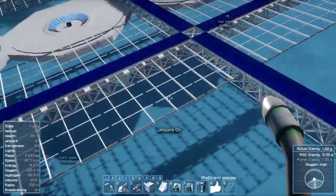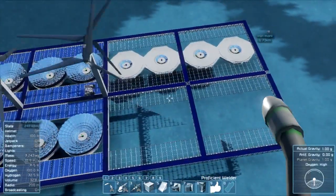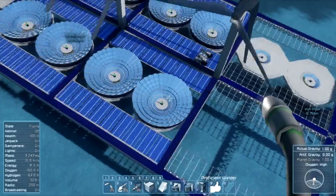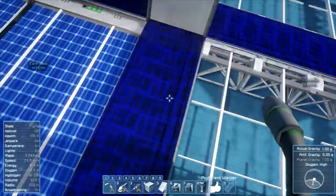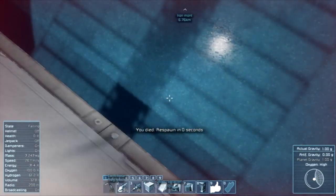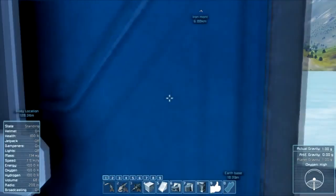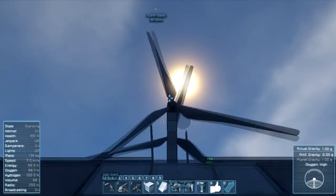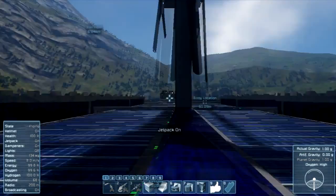As a wise engineer once said, the bigger the better — so we get our solar farm bigger, only to destroy it. I read the release notes: those solar panels from x-bar are not well optimized, and they kind of destroy the graphics of the game. I'm running at very low FPS right now. So I'm going to destroy them and instead we are going to use windmills. I'm going to expand the base again but this time in a nice form of windmills.